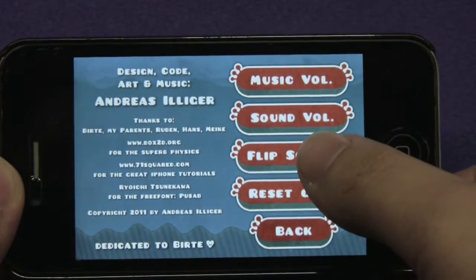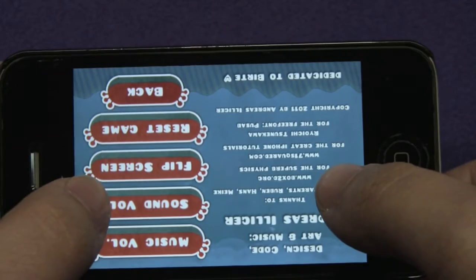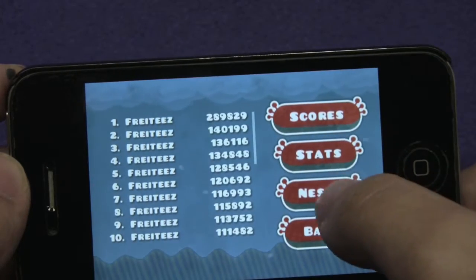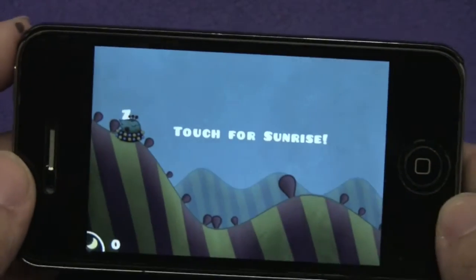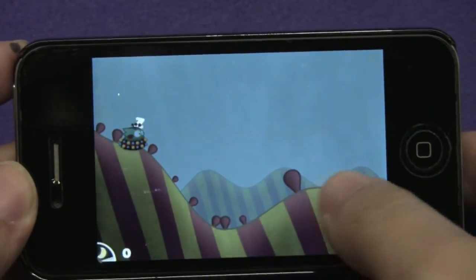In options you can change the sound and music, and you can also flip the screen orientation. Stats will show you your score and your nests — there are different objectives to do during the game. But let's just get into some gameplay here.